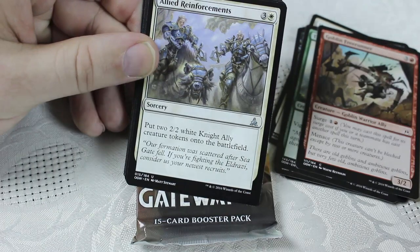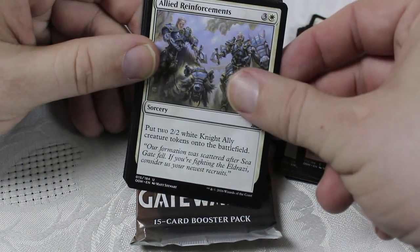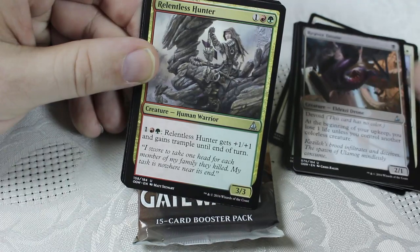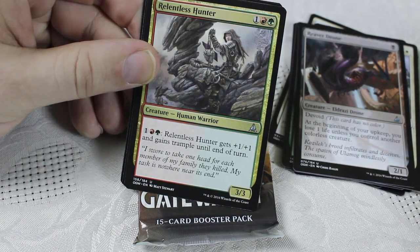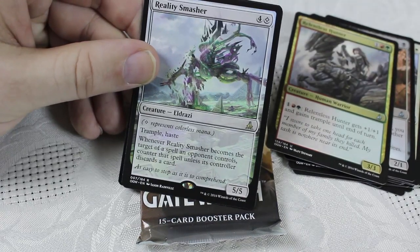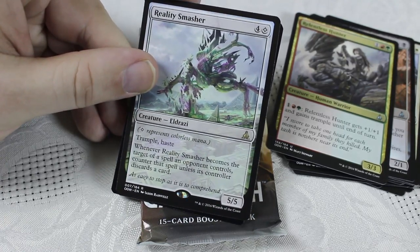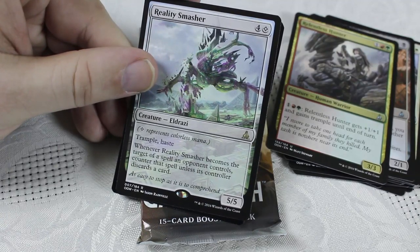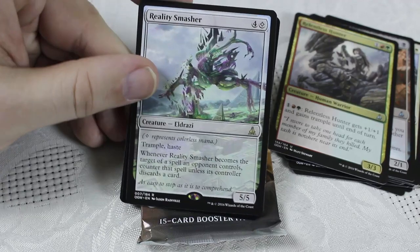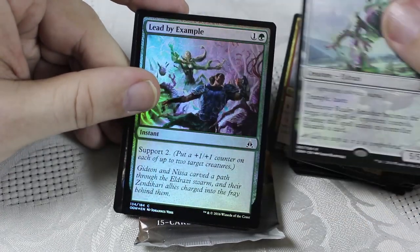Reaver Drone — 2/1 devoid. Relentless Hunter — 3/3 with the ability to get larger and get trample. I like this in Limited quite a bit. Reality Smasher — okay, that is a powerhouse! We're pulling some good stuff today. Reality Smasher: Trample, Haste, 5/5. Whenever Reality Smasher becomes the target of a spell an opponent controls, counter that spell unless its controller discards a card — it really forces a two-for-one. This is one of the best Standard, Modern, and Legacy-playable Eldrazi out there. Great card. We're doing really well on these packs.